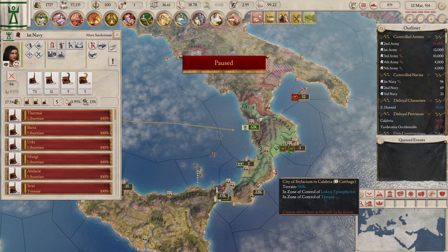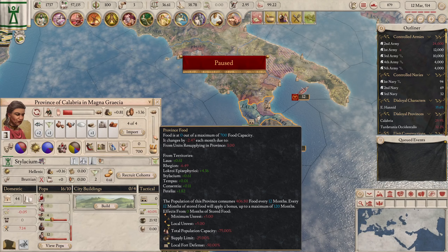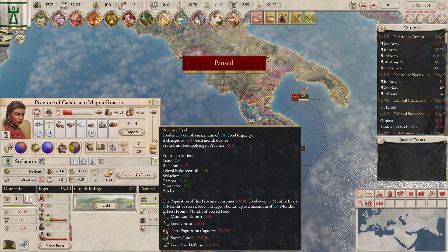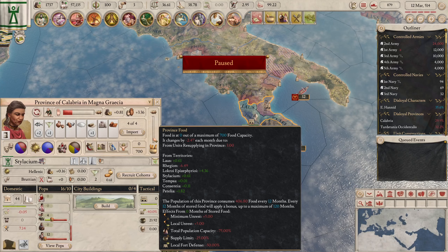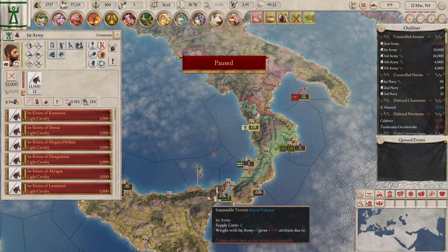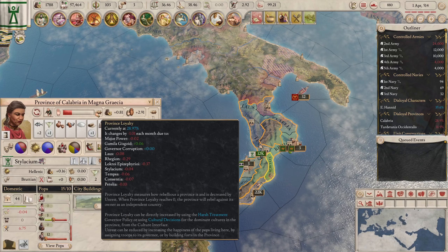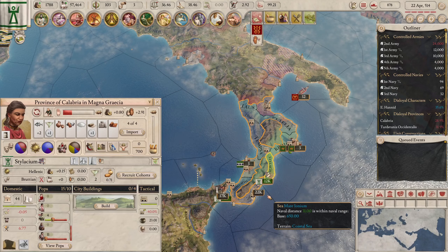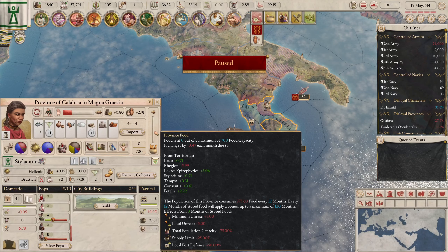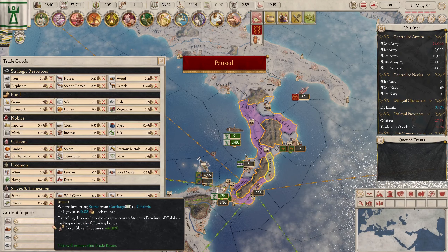Who is disloyal? Oh, this province — we were almost there and it's dropping again. Always the food. The army is eating the food from the province — that's why. Get out of here! We were so close to being loyal. Our food is still going down — get out of here, we don't want you eating our food.